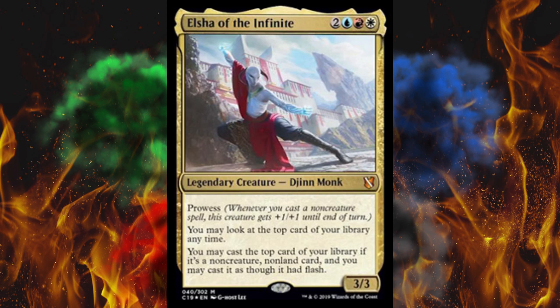So anyway, this is a legendary creature — Djinn Monk, that's pretty wild. 3/3, potential commander, five-cost. It has prowess. You may look at the top card of your library at any time, and you may cast the top card of your library if it's a non-creature non-land card, and you may cast it as though it had flash. So as long as this is in play you can just chain together a bunch of spells until you hit something that isn't an instant or sorcery. That is insanely powerful. This will be printed exclusively in foil and it's currently worth about nine dollars.